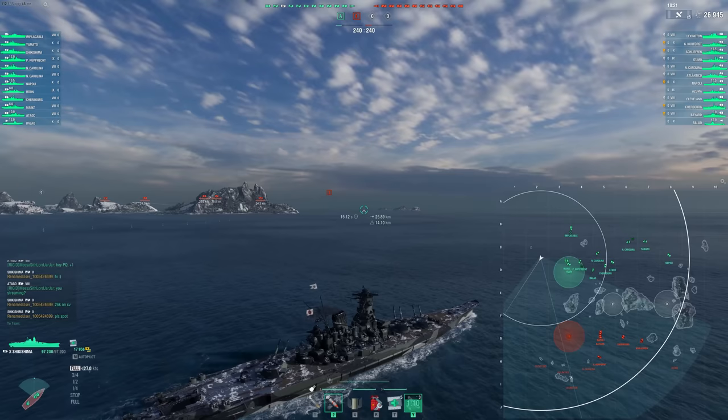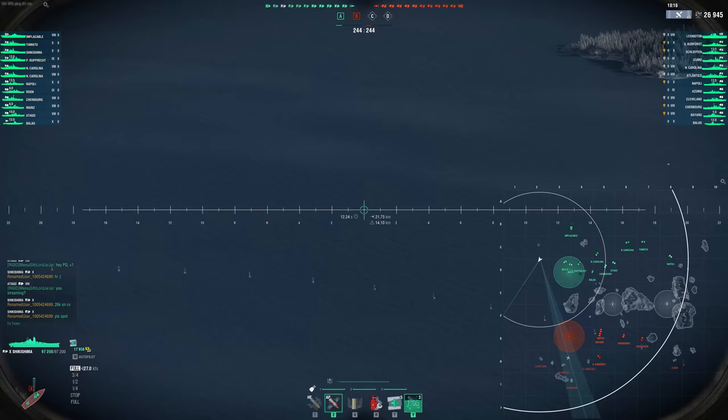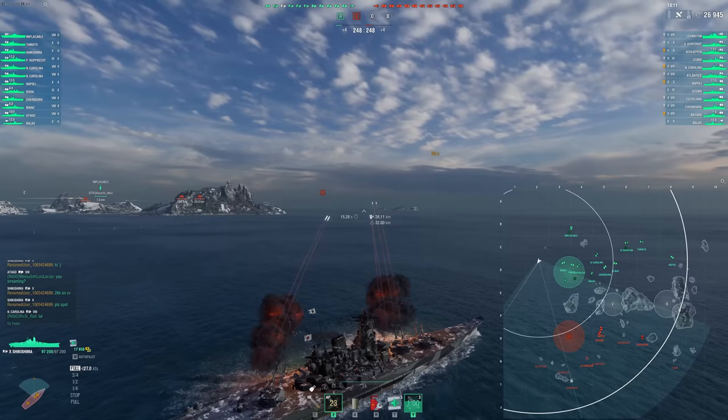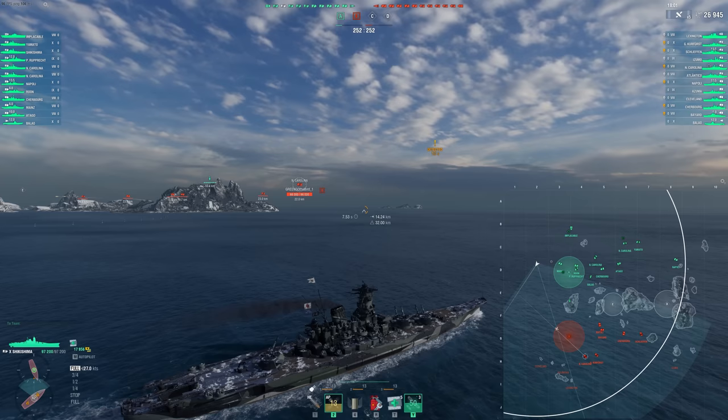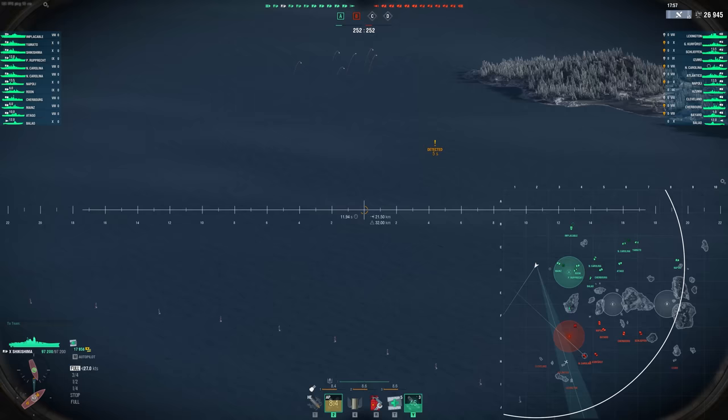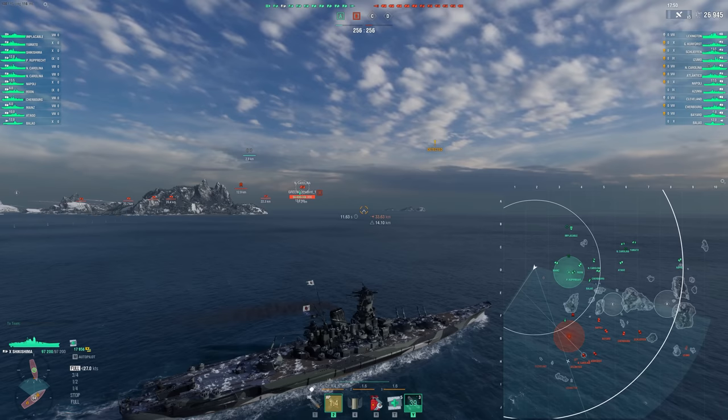I'm also asking my friendly carrier to go and spot him again so we can kill him off real quick. I'll even take some blind shots into a carrier at this point since it's so valuable to take care of him. In a game like this where there's no DDs — the matchmaker is weird these days. There are submarines, but they're not the fastest and there's only one. So if we manage to take out the enemy carrier, it's going to dramatically increase our odds of winning.